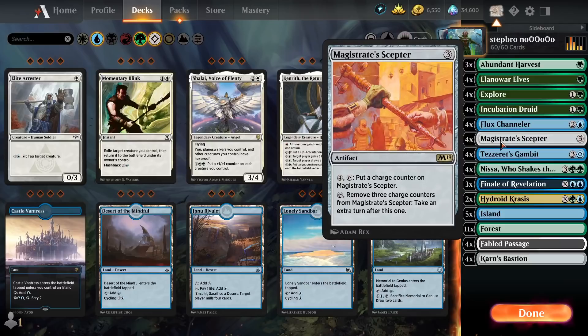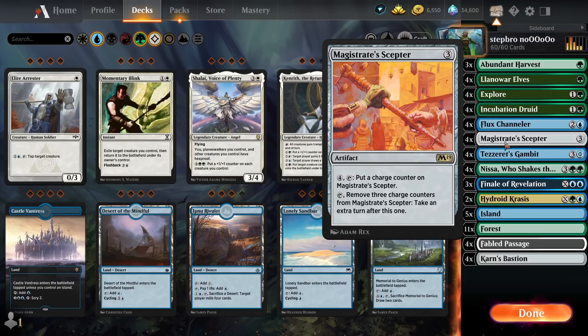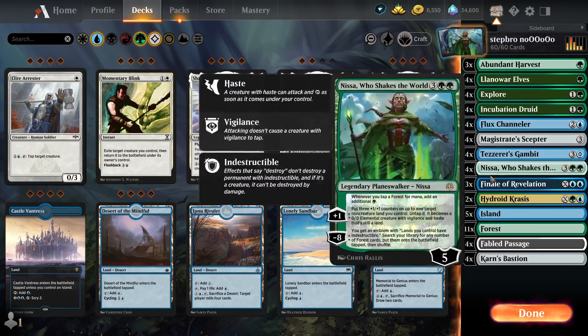This combo is super easy. You can proliferate Nessas and you can proliferate the Magister's Scepters. I personally choose to proliferate Nessa. Why would you choose to do it with a scepter? Don't ask me. Actually, I do wanna know. But that's beyond the point. Everything is made just to proliferate something and be extremely cheesy. Make no mistake, this combo is as cheese as it gets.